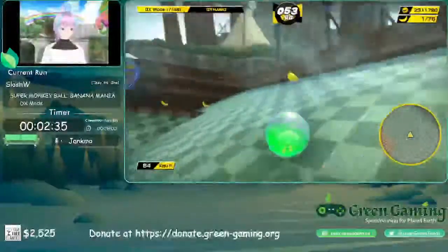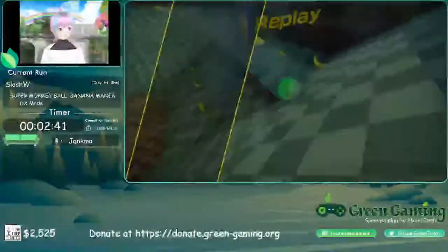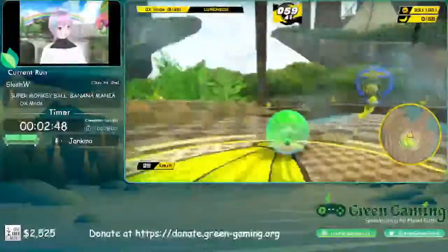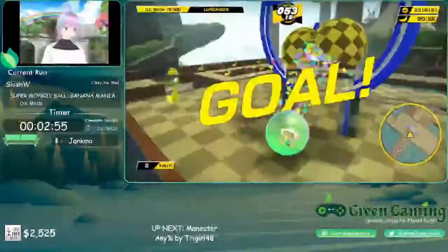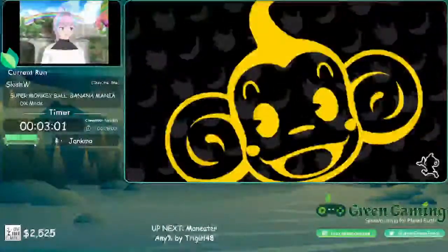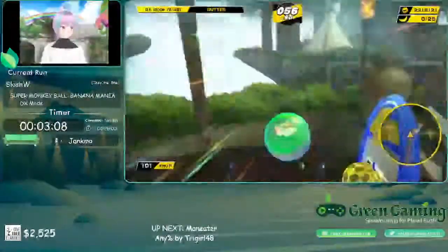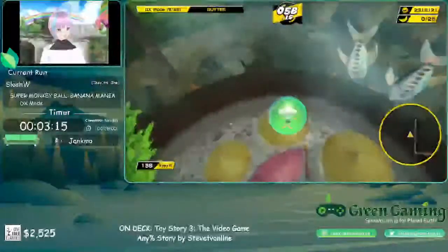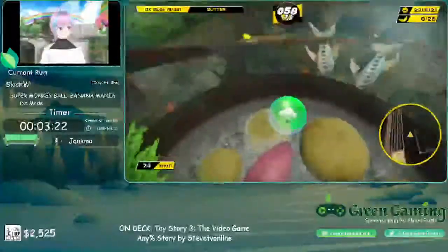Coming up is a stage where I'll be utilizing cam lock to set up a falling strat. Falling strats are very challenging in Banana Mania because of the way the camera works when you're falling — it doesn't look fully straight down, just kind of down. There are five stages in this run I've dubbed the 'Deadly Five' because of how much harder their strats are than everything else. The stage Your Gutter is the first of them.